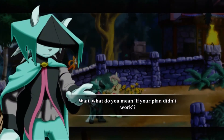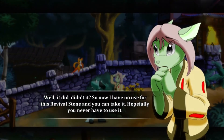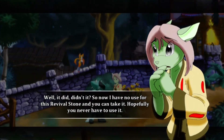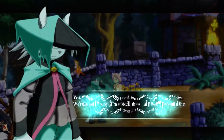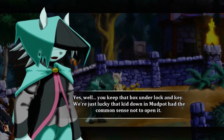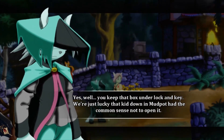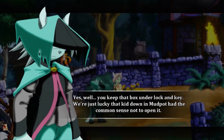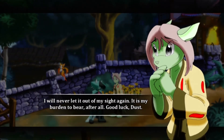Come again? Wait, what do you mean if your plan didn't work? Well, it did, didn't it? So now I have no use for this revival stone and you can take it. Hopefully you'll never have to use it. Well, you keep that box under lock and key. We're just lucky that kid down in Mudpot had the common sense not to open it. I will never let it out of my sight again. It's my burden to bear, after all. Good luck, Dust.